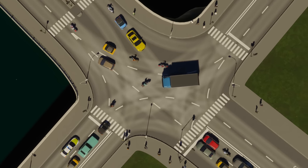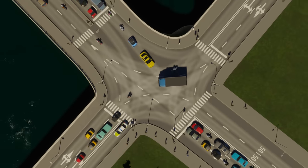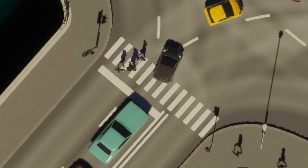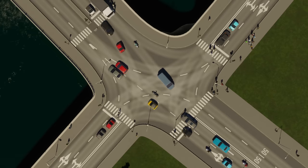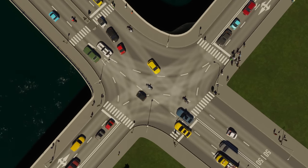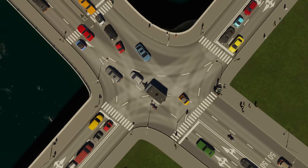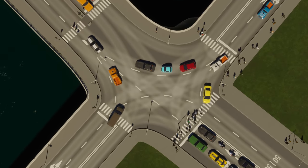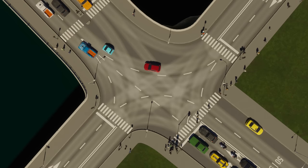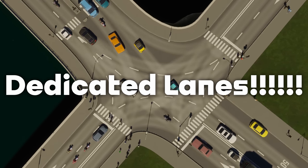Aren't you fed up with your cars just getting in each other's way at junctions — people doing u-turns, running over pedestrians, and causing complete chaos in the middle of your cities? Well now we have a mod that can fix all of that. It fixes traffic, it fixes your traffic lights, and it has dedicated lanes. They're back, baby, in City Skylines 2.